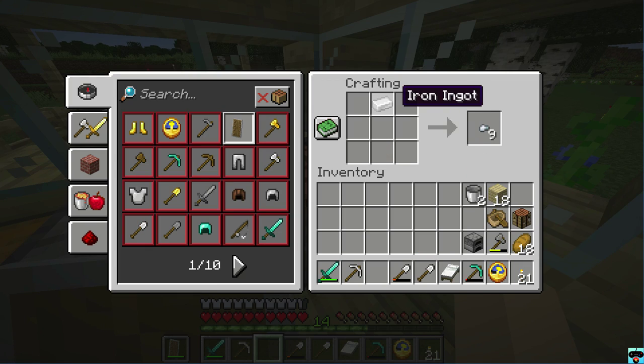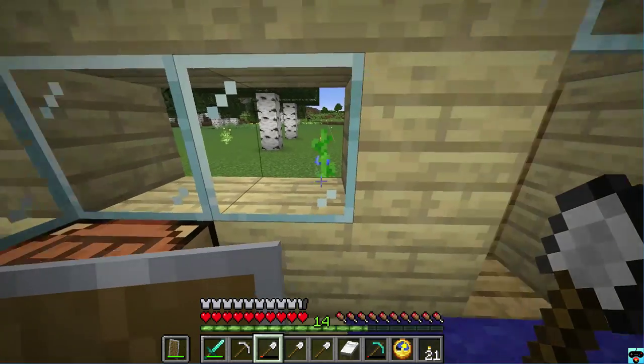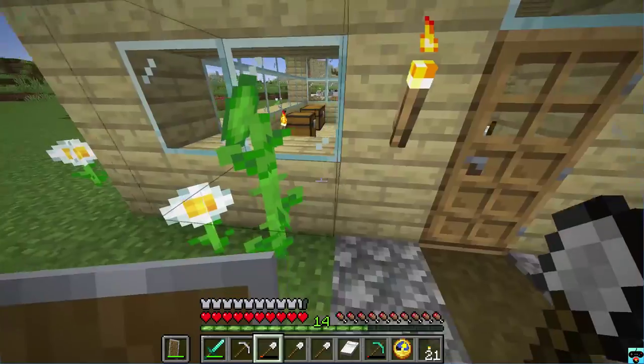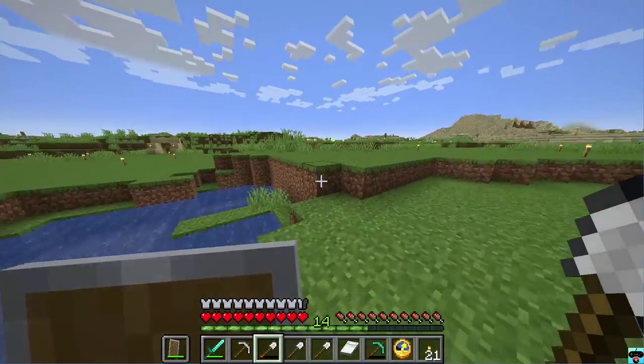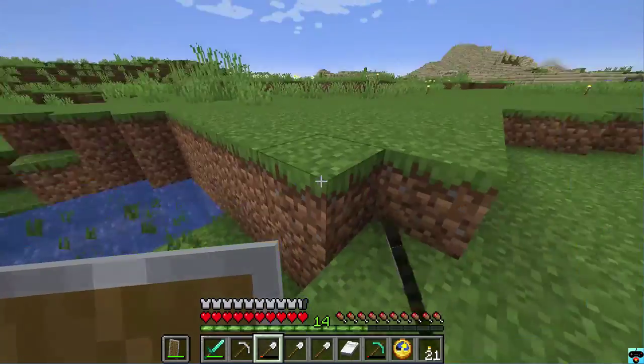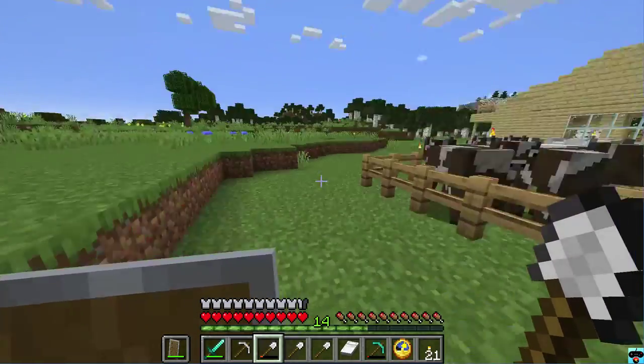There is one iron shovel there, and then I'll go ahead and make just a couple more sticks so that we can make a second shovel, and there we have it. Now we have some shovels here ready, and I think I'll get started and sort of dig out this area over here, just because I don't really like how this area is looking. We want to expand this area open for more buildings.